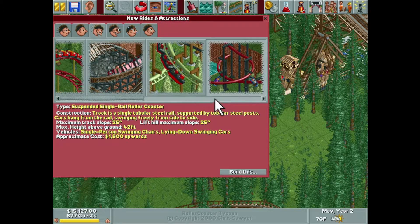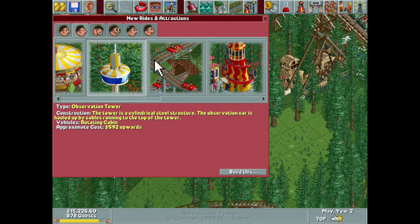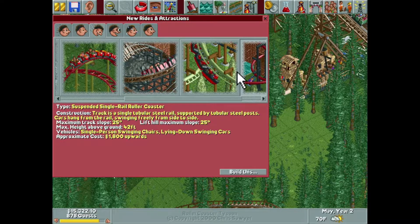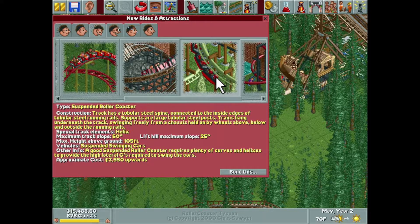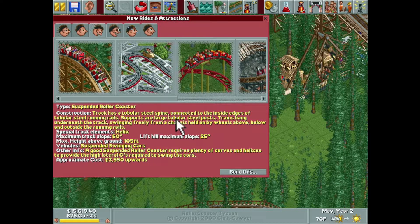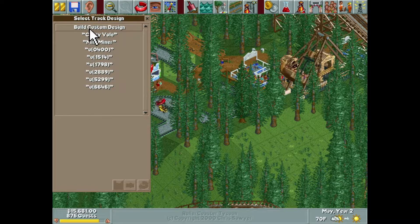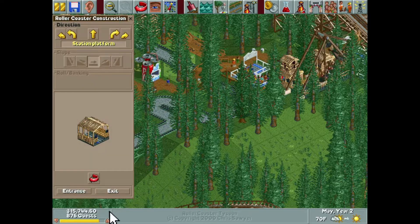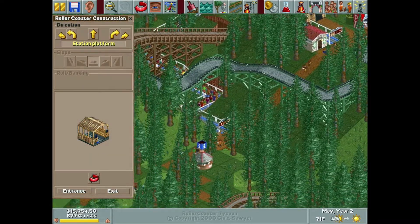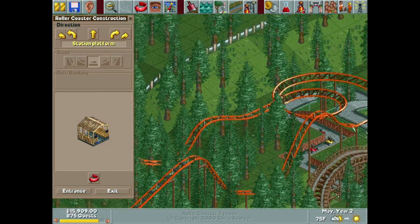So we're in May, we got a little time left. Let's build a roller coaster — we haven't done that yet this episode. We have a suspended single rail roller coaster, but I don't know if we have enough money or space in our park for one of those. The helices are like $800 a piece, and I know we have almost 16 grand but I don't think that would be enough. So instead I'm going to build a crazy rodent roller coaster.